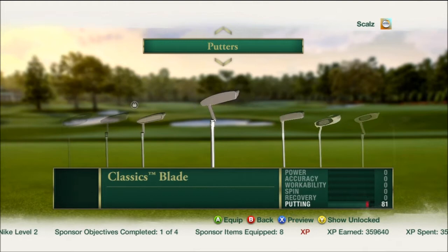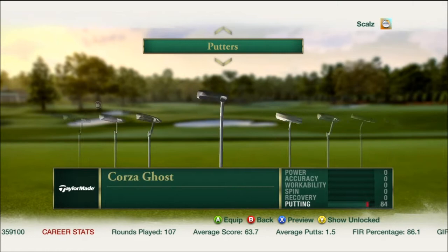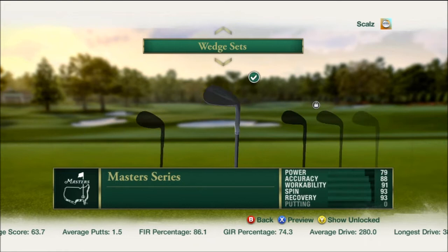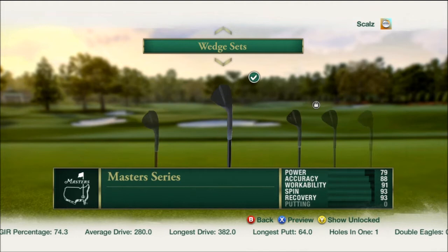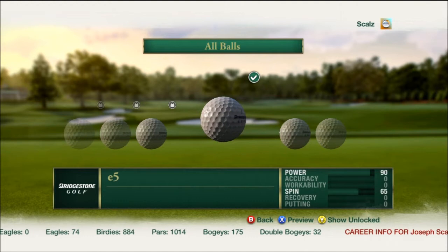I'll probably end up using that one once I get my level 4 Nike sponsor done. I do have a 90 putter that you get for being an EA season ticket holder, and I've used that for a majority of this whole time — had it right from the very beginning. But I'm using this Odyssey one for now. My wedges are the Masters ones — the best wedges I have. You get them for one of the Masters. And I'm using this Bridgestone ball.